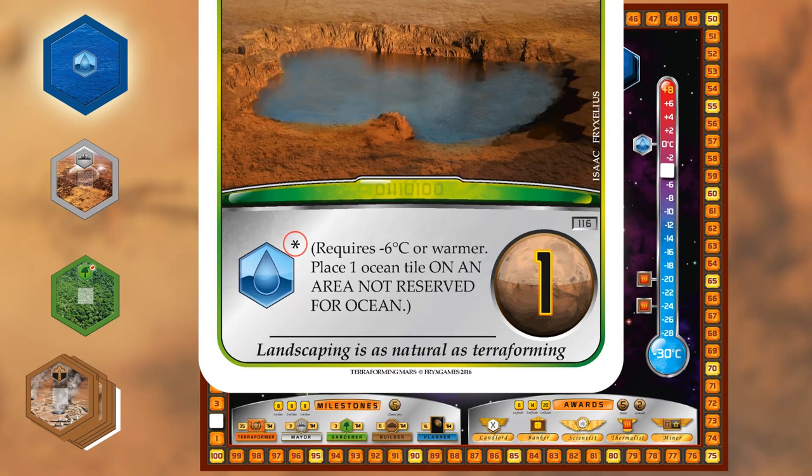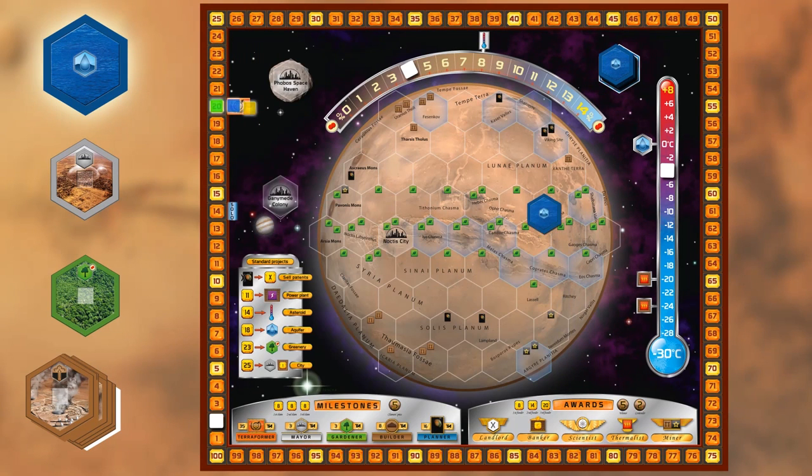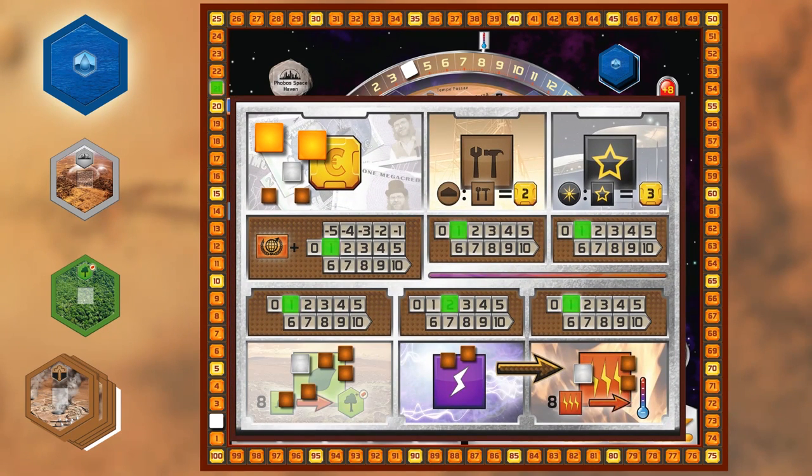Here there is an asterisk beside the ocean icon, which means there is something special to it. We read the text which says that this ocean is to be placed on an area not reserved for ocean. So we can place it here. We raise our terraform rating one step, and we get the bonus of 2 plants stated on the board, so we take 2 copper cubes and put them in the plant resource box on our player board.